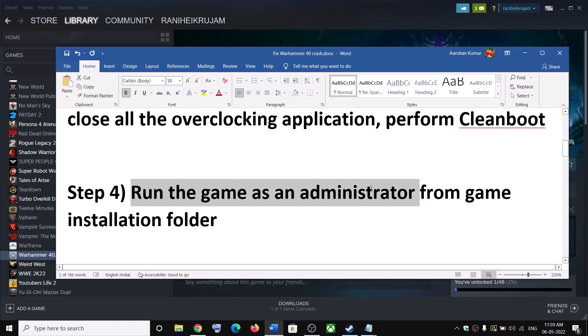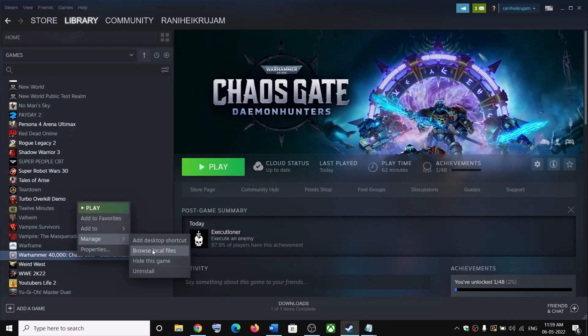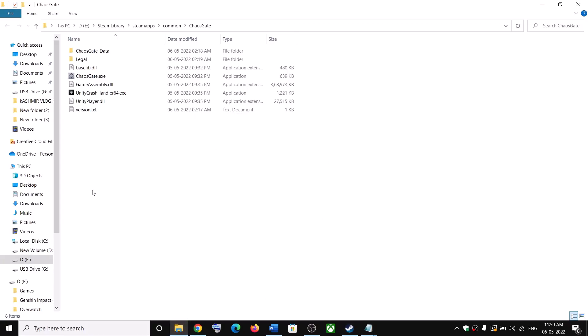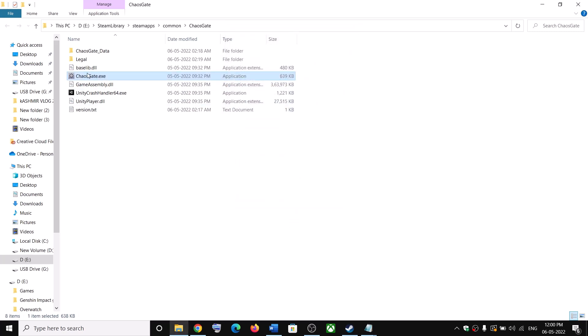The next step is to run the game as an administrator from the game installation folder. Right click on the game, select Manage, then click on Browse Local Files — it will take you straight to the game installation folder. Now make a right click on the game exe file, select Properties, go to the Compatibility tab, and put a check on the box which says Run This Program as an Administrator. Click Apply, then OK, and now launch the game by double-clicking the exe file.